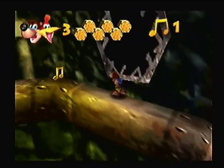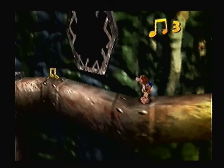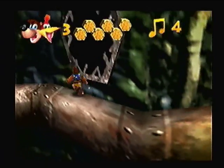Those enemies pop out as soon as you come close to them. Right when you come close to them, you'll hear a grunt-like sound. And then just jump and use Kazooie's attack, and you'll always hit them.